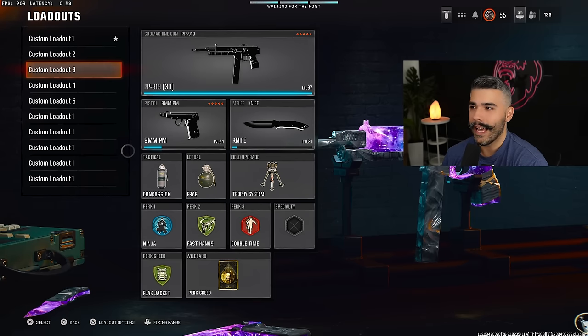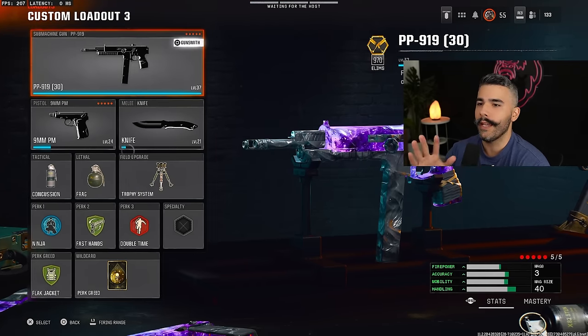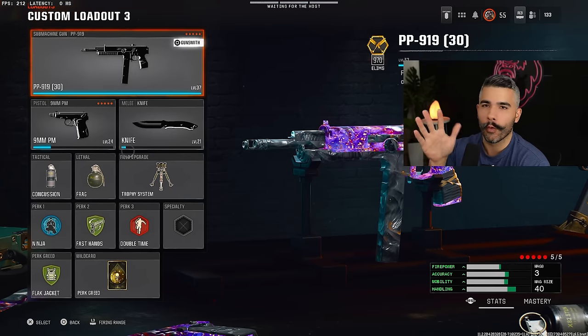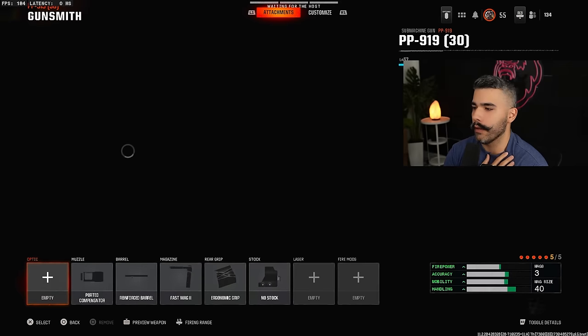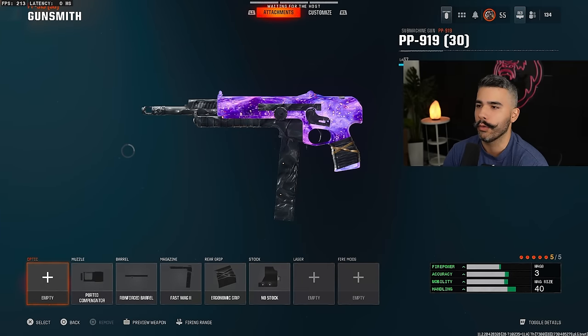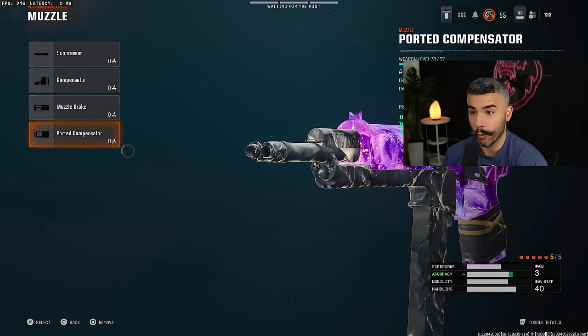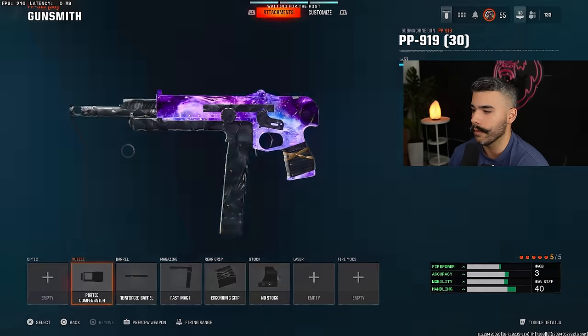Let's move on to the PP. I do have some Jackal classes I want to show you guys. The PP has more range — it's like a better overall gun. The Jackal is better up close; that's the best way to describe the two. So, we got a five-attachment PP, and most SMGs here you're going to see with five attachments. We got the Ported Compensator for the huge boost to horizontal, vertical, and first shot recoil control — a huge dub on the SMGs.